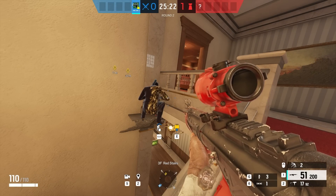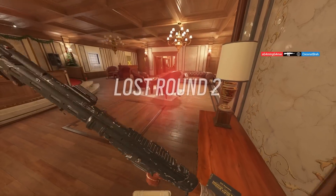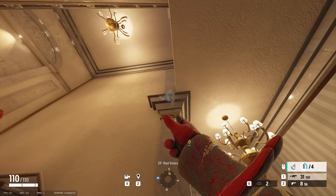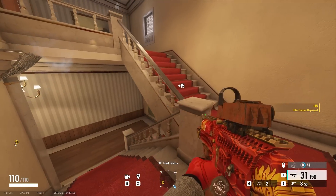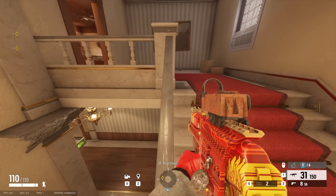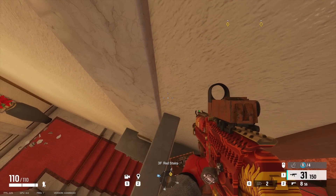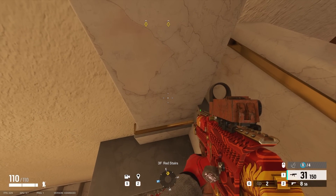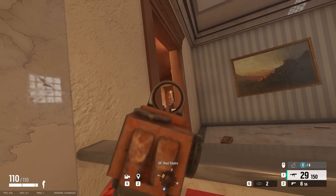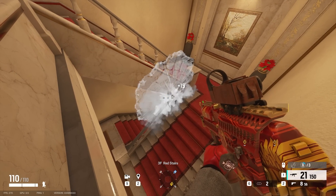Now we're done with the 30 frames tricks, so from now on you can be on any settings you want. For this Azami trick we're headed to Cafe, where we can place a barrier at the top of this pillar going up Red Stairs. Follow the location where you see me do it for the vault prompt, then simply walk up the railing and once you get to the wall keep facing it. Do a slow walk into it and then move to the left. You'll land on top of the pillar where you can hold angles into Piano, Pixel, Bottom Red, or just use it as a hiding spot for a surprise flank.